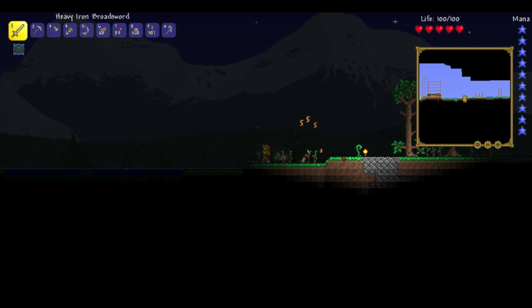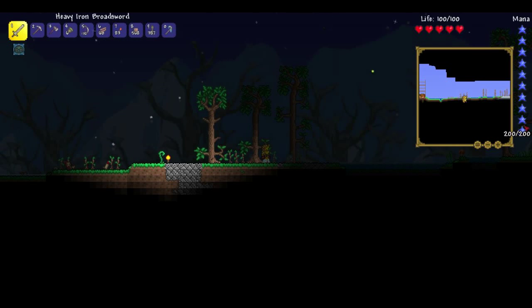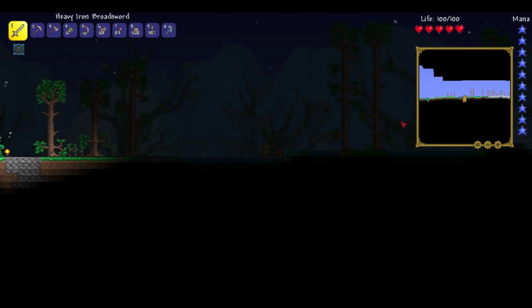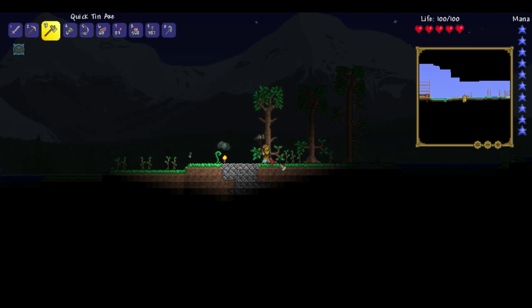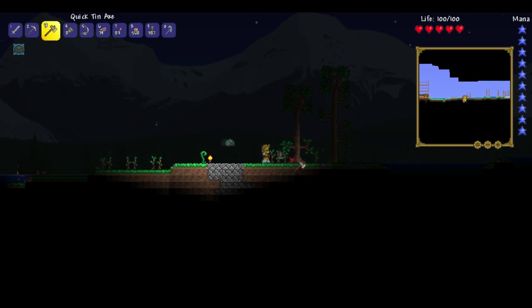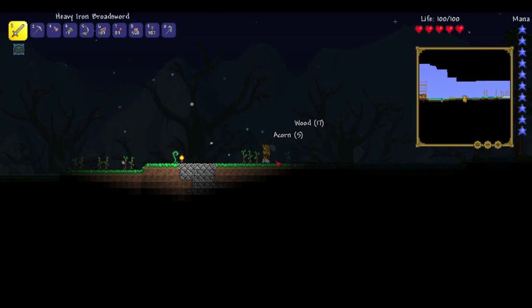As you can see I have a Slime Staff which I've never used before — that was the first time I used it and I am naming him Jeffrey. That's my slime Jeffrey, who can beat up enemies. That zombie just died in a couple seconds. He follows me around and as far as I can tell so far, he does not despawn which is fairly amazing.